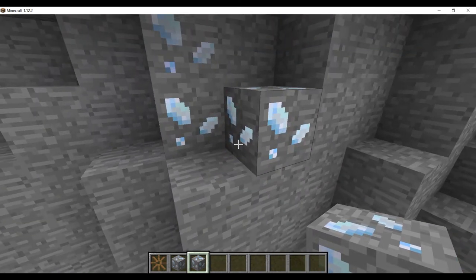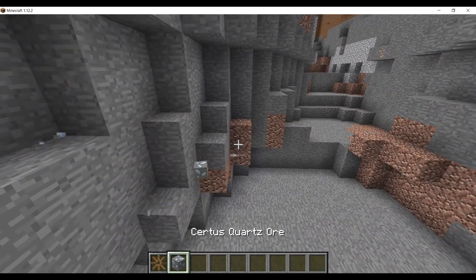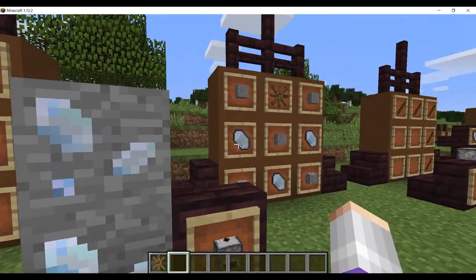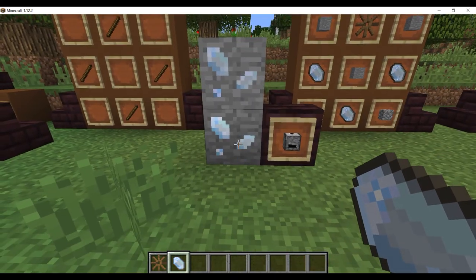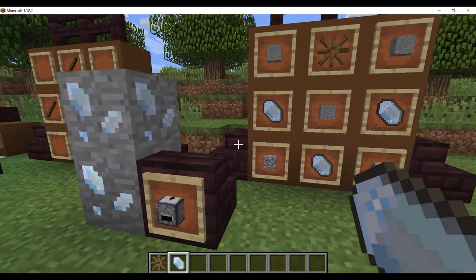To find the charged Certus Quartz ore, it shines and blue particles come off of it. After you've mined that, the Certus Quartz ore will drop about two to three Certus Quartz crystals, and I'll show you those in a minute.